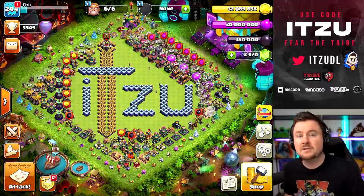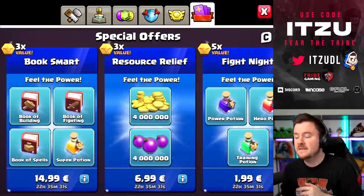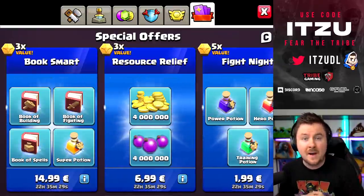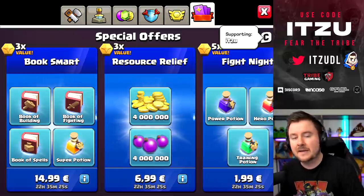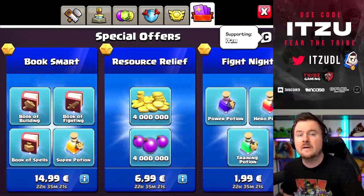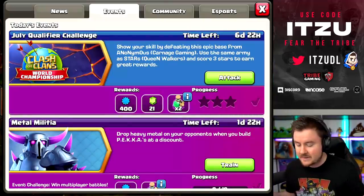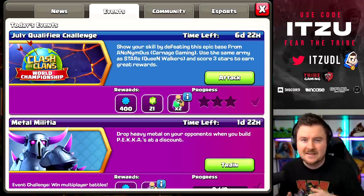Make sure you're getting those juicy rewards. But before we jump into the attacks, one quick reminder: there are still some offers in the shop. If you're thinking about buying them, make sure to use a creator's credit code to support your favorite content creator. Now let's get into it — we're starting with the July qualifier challenge.